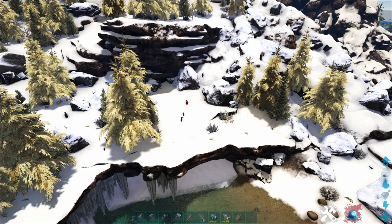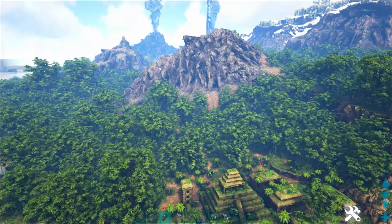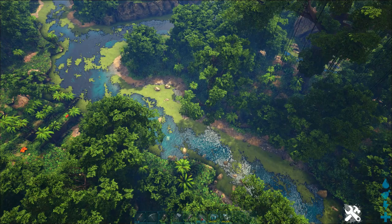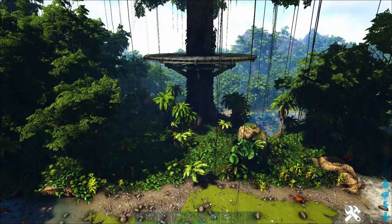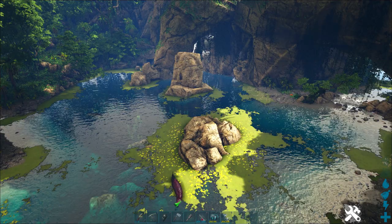If you just need a couple hundred organic polymer at a time, you can get quite a bit by killing Hesperornis and clubbing them with a club. You can find them all up and down this jungle river near where the Mayan ruins are. If you follow it all the way from the ocean up to where it hits the snow, you're probably going to find five or ten Hesperornis along that river. The highest concentration is around these three huge trees that stick out from the middle of the jungle. But keep an eye out for Sarcos, Raptors, Alpha Raptors, because there is a lot of dangerous stuff around these rivers.